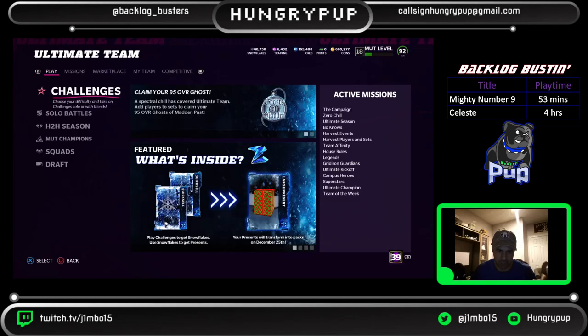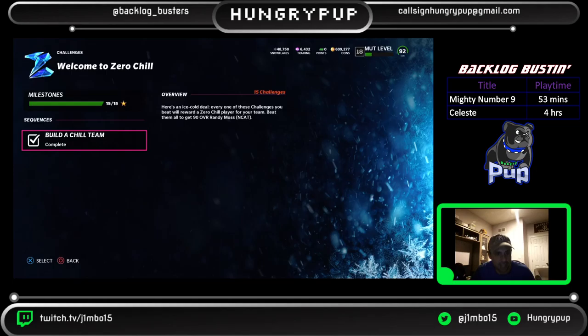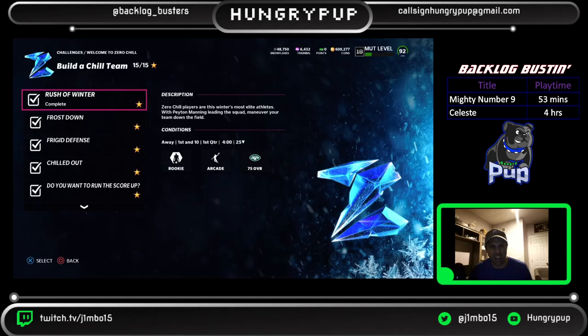You're going to go into your challenges and stick with Zero Chill challenges. You'll see you get snowflakes, snowflakes become presents — don't worry about any of that for now. Go into challenges and find 'Welcome to Zero Chill' on your screen. You have 15 stars — that's 15 times you have to play a challenge — and these are not really hard.